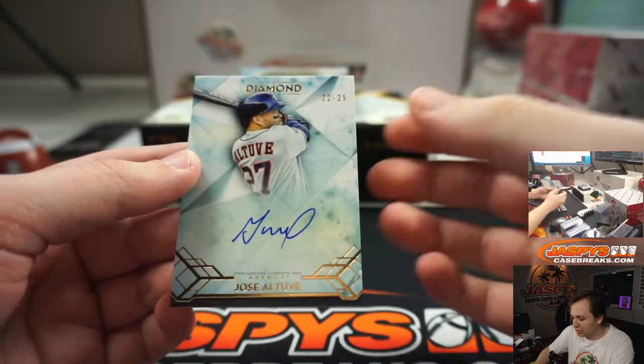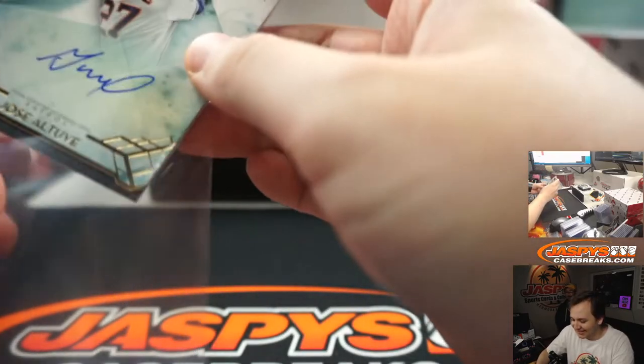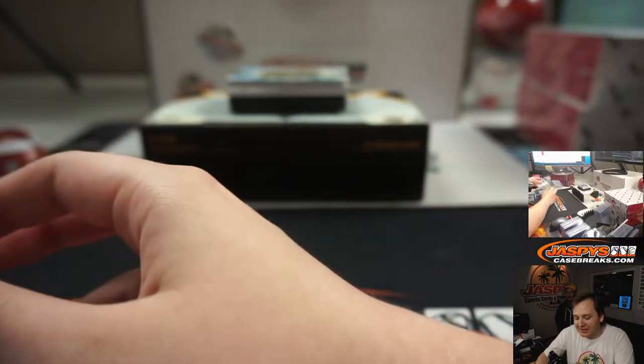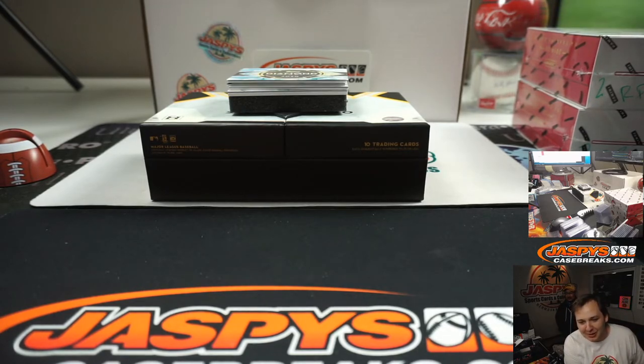Speaking of the Astros — 22-25, Jose Altuve. He was such a beloved player before that, too. It's crazy. I like him a lot too. Everyone likes him because it's like, oh, I could do that — he's 5'6", hits over .300, just rakes. Yeah, it's like Nikola Jokic in the NBA — he's overweight and he can play basketball that well. I must be able to, also.